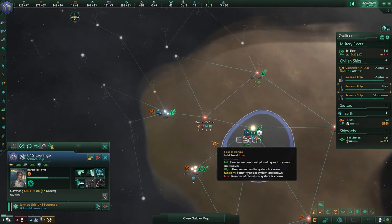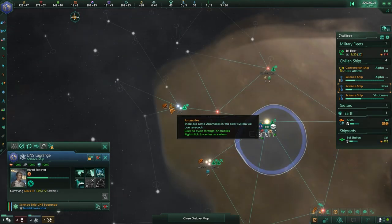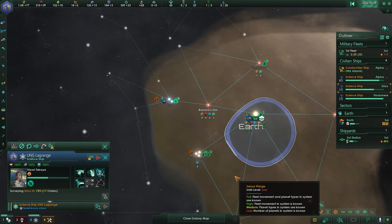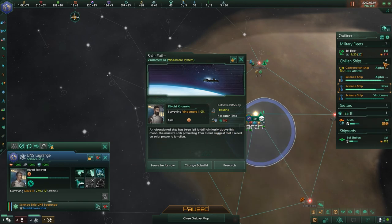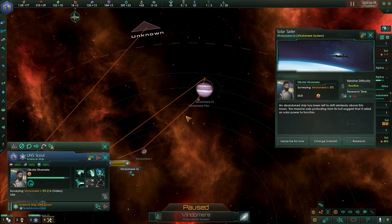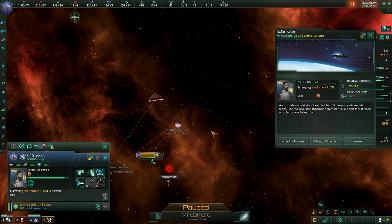There's Bernard's Star, there's Sirius, there's Alpha Centauri, and Procyon is around here somewhere. That has a continental world — a large continental world. We have detected another anomaly, only adding 60 days — I'll do that one. Let me check that scientist. He is about to level! He should level by the time he's done with these three planets, so he can hit that anomaly on the way back without adding a lot of time. An abandoned ship has been left to drift aimlessly above this moon — the mass of cells protruding from its hull suggested it relied on solar power.